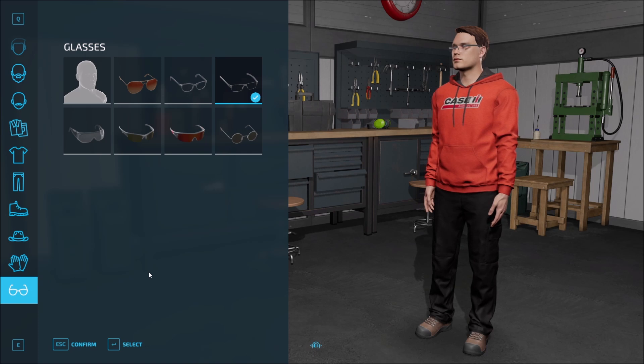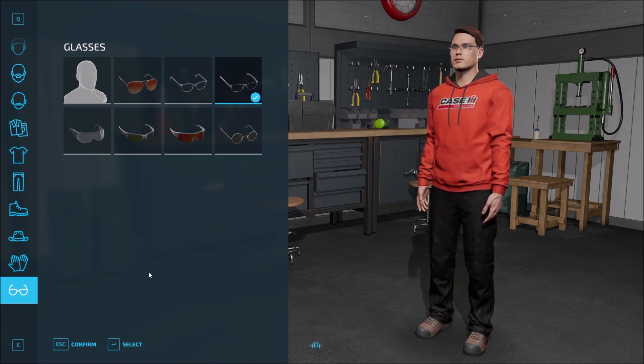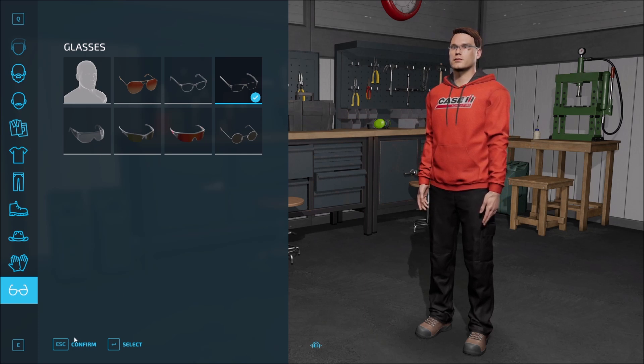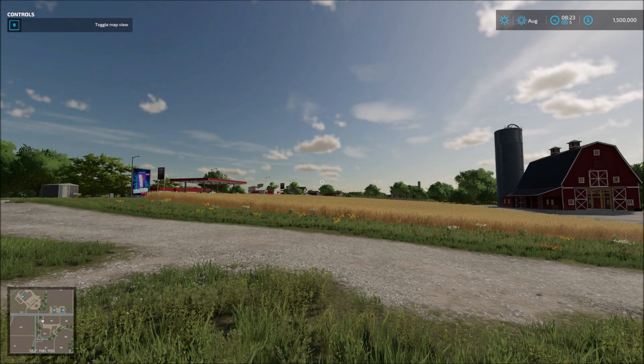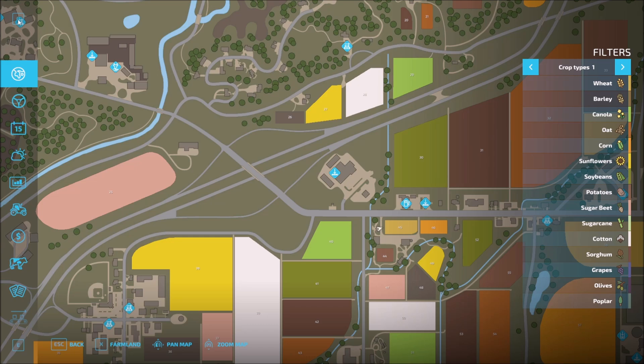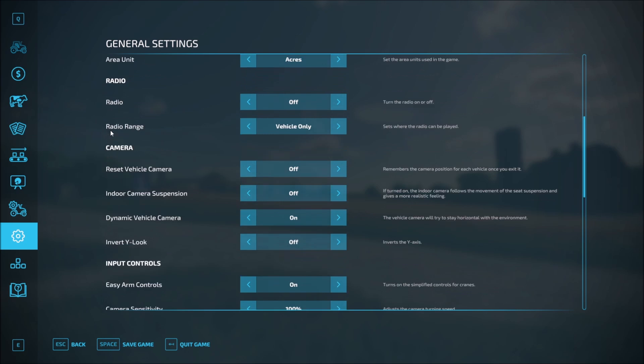So it looks like that's it — that's not a bad base look for us. We look very studious. We look like we're about to make some money. So let's go ahead and confirm that. And here we are, dropped into the game world. First thing we need to do is pause this thing.